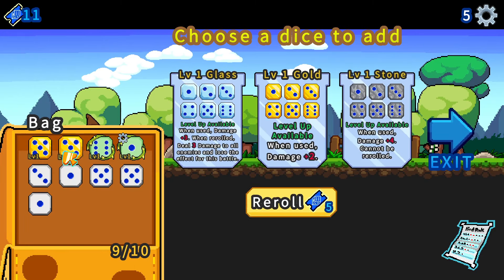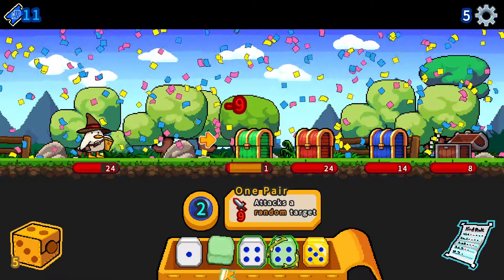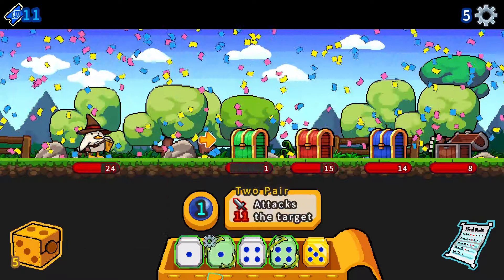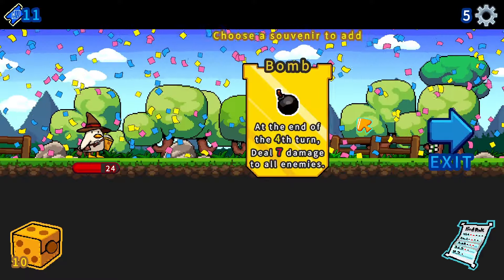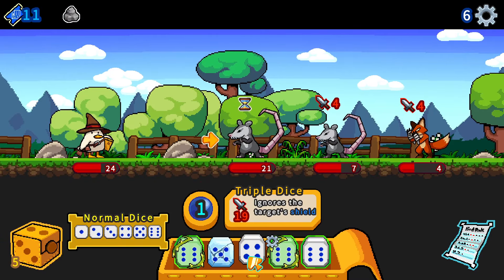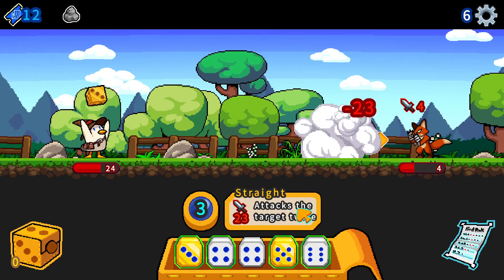Let's choose one dice to add to my bag - we've got 9 dice, so there's only space for the last one. Let's go with glass. Right where we've got into the chest room. Let's use this guys, because we are going to deal some damage. We get the first chest - this one contains epic rewards, this one contains normal cards. So obviously I'm going to attack the first one.